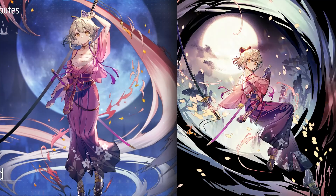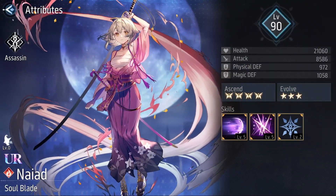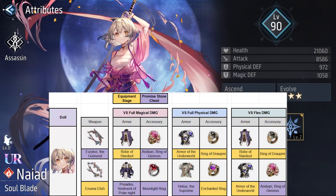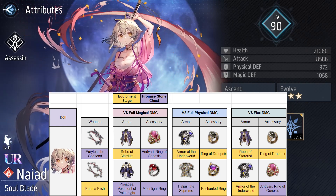As always, if you like her design or you just want the doll, just pull for her — the design of this character is pretty good in my opinion. Just as a recommendation, this is in my opinion the best equipment for Nayat. I recommend the items in the first row, and the items of the second row if you are missing some of the first row items. She just needs gear with high attack to improve the performance of her skills.